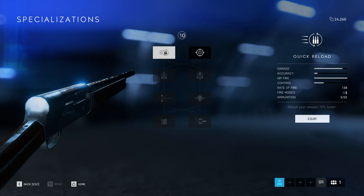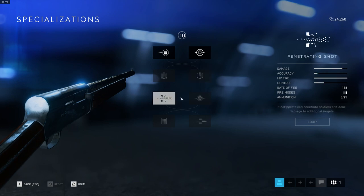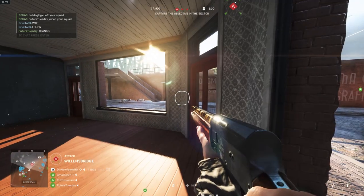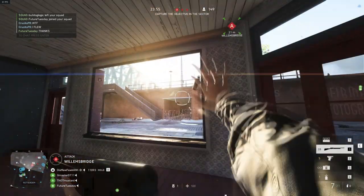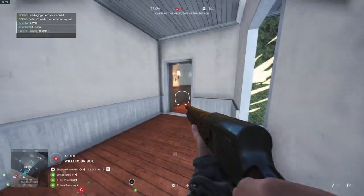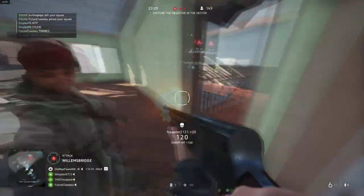The 12 gauge automatic shotgun. This gun has a specialization that makes it shoot slug rounds. Slugs are a one-shot kill if it's a headshot. I don't recommend using slugs, as it makes close range fights harder than it should be for someone using a shotgun. The hardest thing about using a shotgun is remembering you have a shotgun in a Battlefield game. Play to your gun's strengths and don't take on long range engagements — you'll just die.